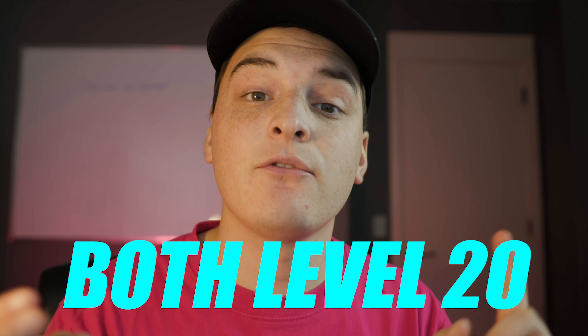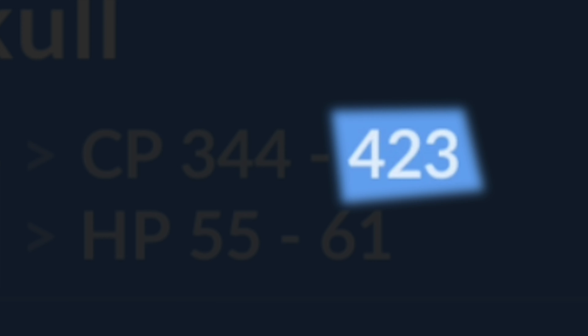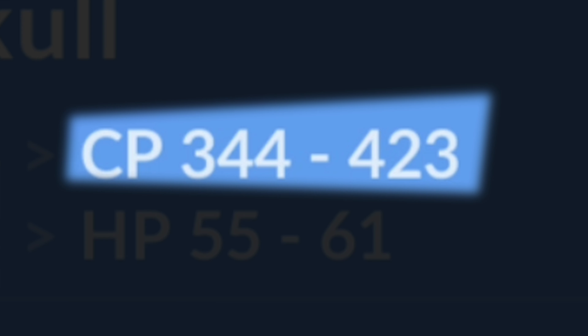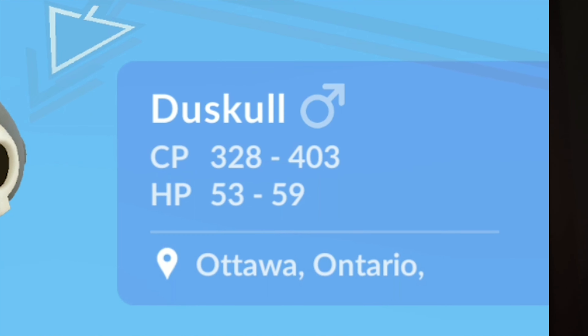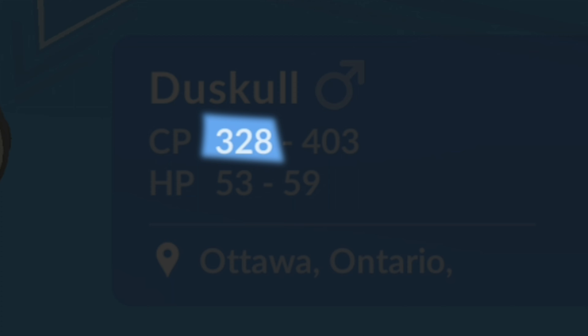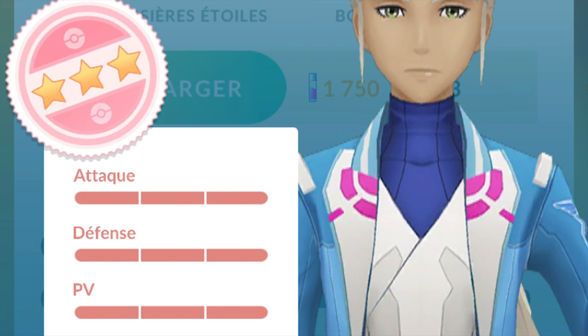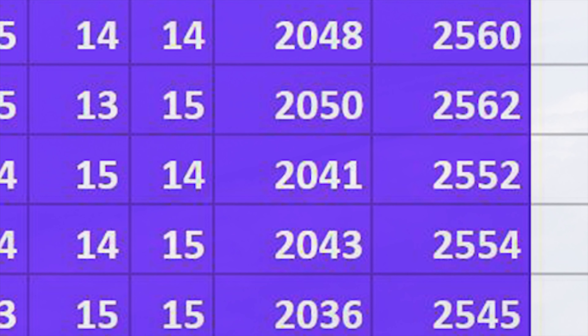The CP range works like this: take two Mewtwos at the exact same level — one with all max IVs (15/15/15) and one with all zero IVs (0/0/0). The difference between those two CPs is the CP range. Pokemon with higher max CPs have a bigger range. You can see this in the trading menu, where IVs change but level stays the same, showing you the CP for max stats versus worst possible stats. This is also how people know the 100% IV CP for raids or research tasks.